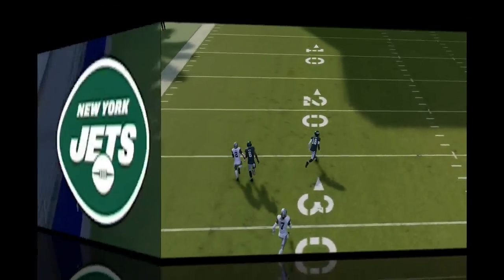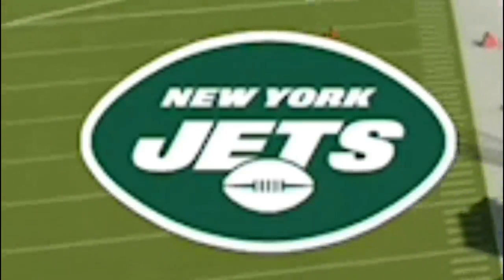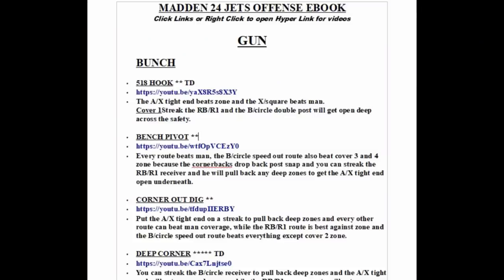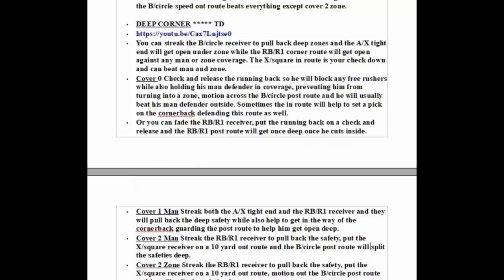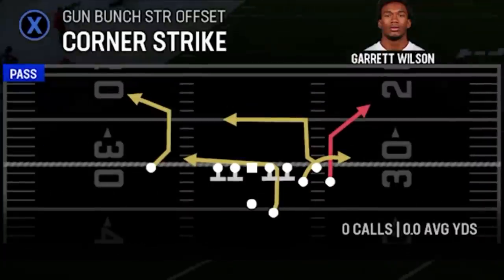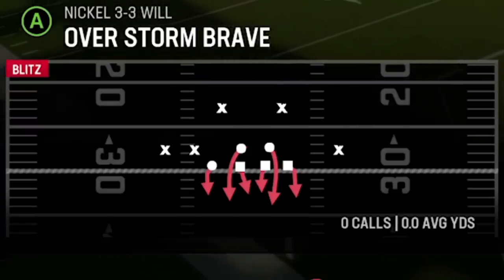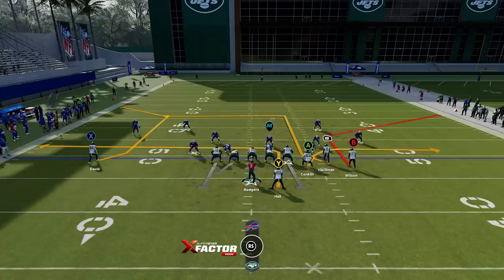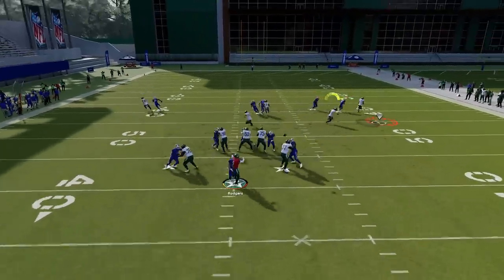The next play is out of my brand new New York Jets playbook, which I just released because you guys were asking for it so much in the comment section. This really is one of the better playbooks in the game. The formation is the Gun Bunch Strong Offset, and the play itself is the Corner Strike at the bottom. This is another cover-zero play, so we're going to go with the overstorm blitz one more time. There are two routes on this play that are very unique and could qualify for this video.